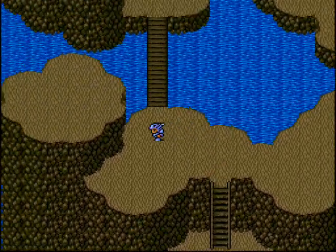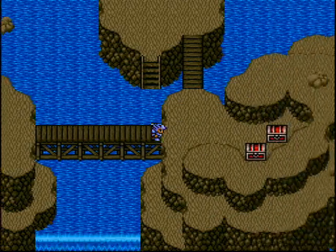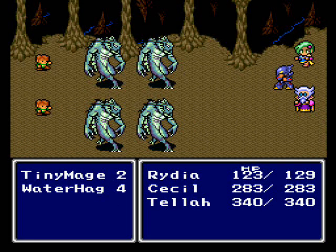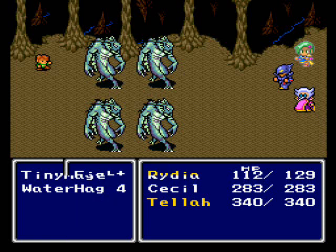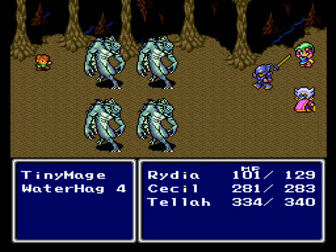We're almost to the end of the dungeon. Here are some new enemies - tiny mages. I'd suggest killing those tiny mages as quickly as possible. If you physically attack them and don't kill them in one shot, they cast Hold on you, so that can be a problem. Hold off on magic till the tiny mages are done, because if you cast magic on them they counterattack with the Psyche ability, which absorbs your MP - not good.